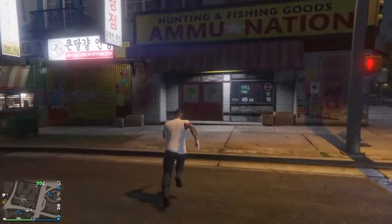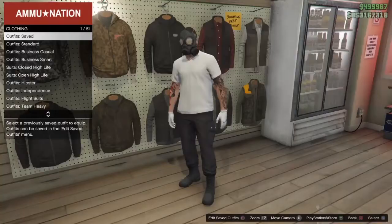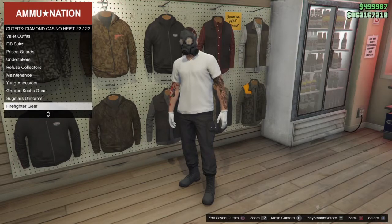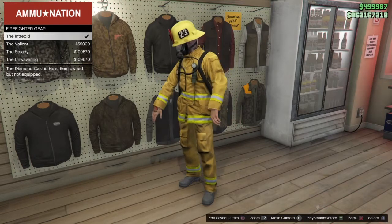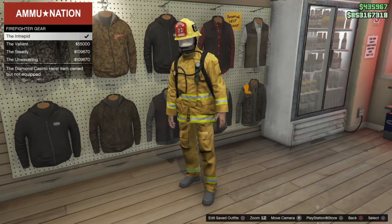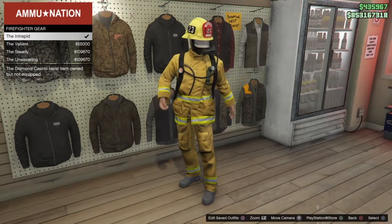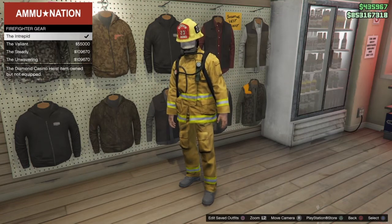From here, go back into the ammo store or any clothes store. Go down to outfits, then diamond casino, and down to firefighter gear — equip one of these two. If you do not have these unlocked, make sure you do the diamond casino heist where this is the exit outfit, and make sure you wear the outfit so you don't alert anyone in the casino.